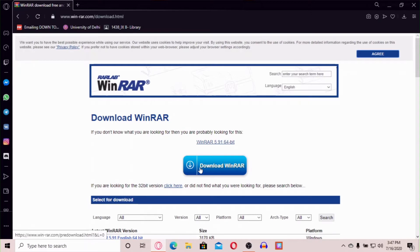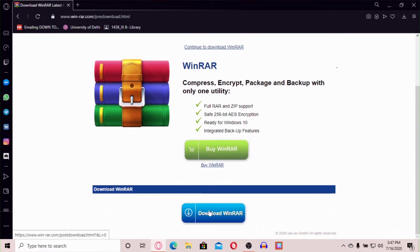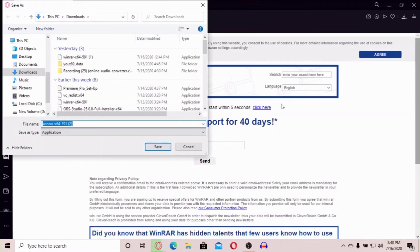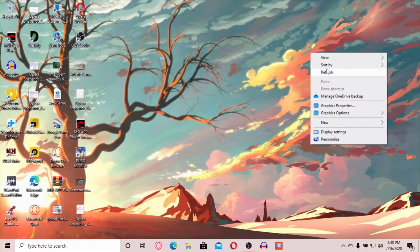Click on WinRAR, click on it, and start the download. You will need to install it. Now I will show you how to open it.